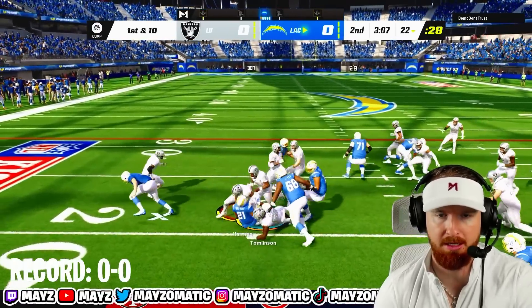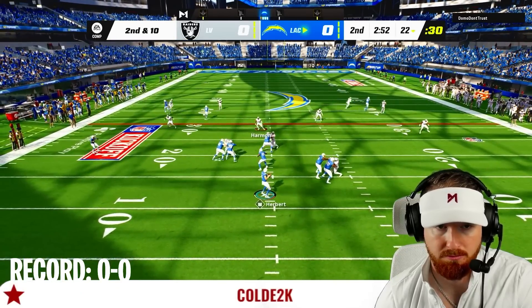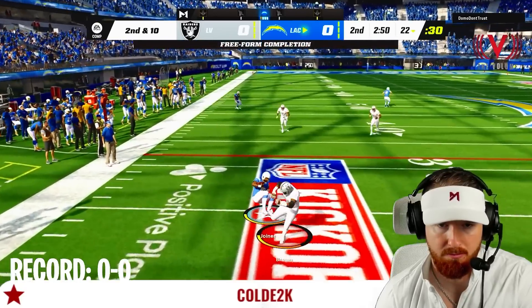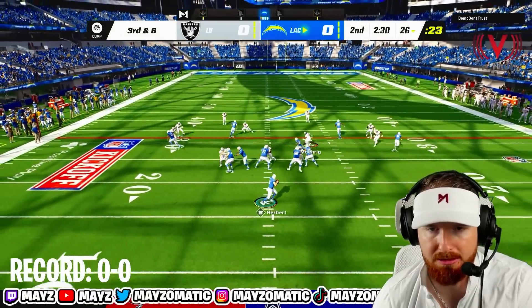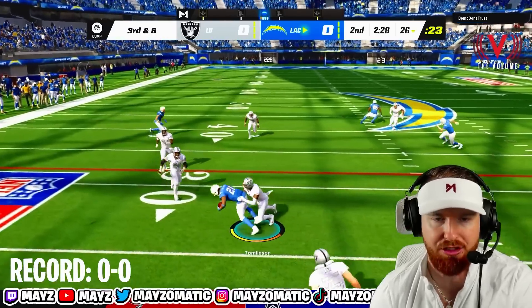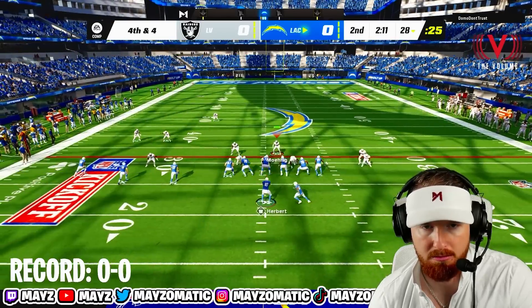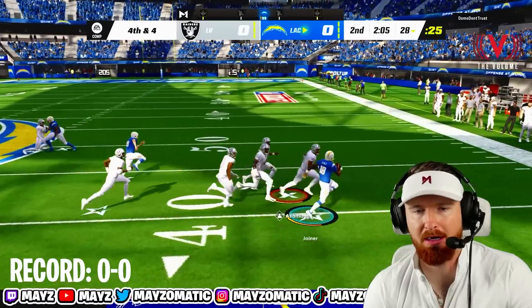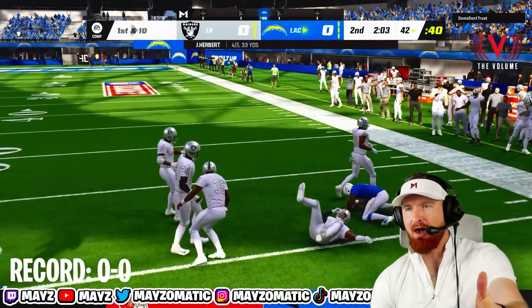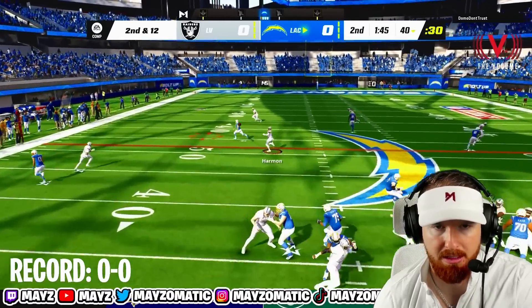Run on first and ten stuffed again. Charlie Joiner — we're gonna run cloud flats on the outside. Fourth down and four — how is he wide open on a drag? Where's the man coverage? This up-tempo offense is killing me. We're getting dotted alive, boys.